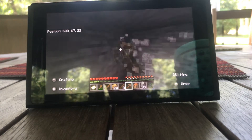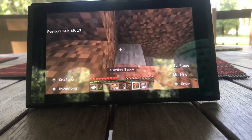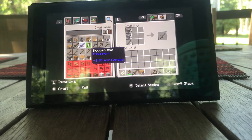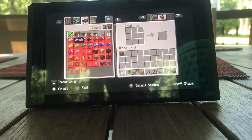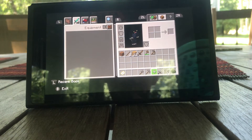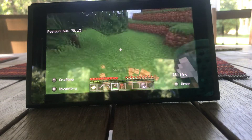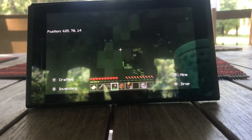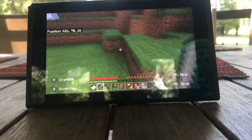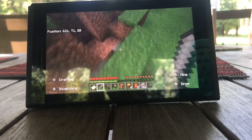Flint and steel — don't need it now. It's not like a speedrun or something. I need a pick, probably need some more sticks. And now I need an axe. Now I need to chuck these into my inventory. We got our crafting table things.